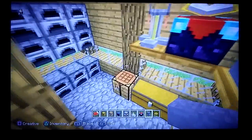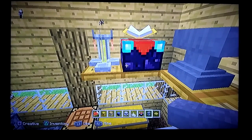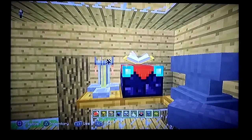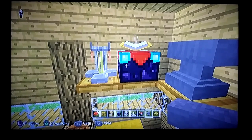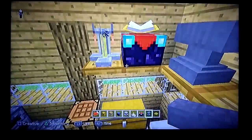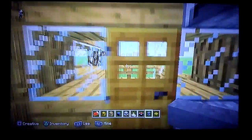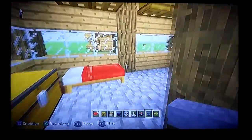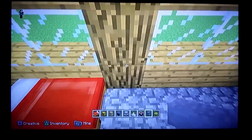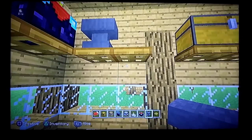I found out how many bookshelves it takes to make the enchantment table do level 30 enchantments. It turns out you can use a room of 15 bookshelves around the enchantment table and it'll do level 30 enchantments. If you want, instead of this garden here, you can put a door and a little building outside for the enchantment table.